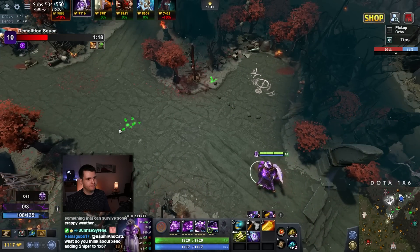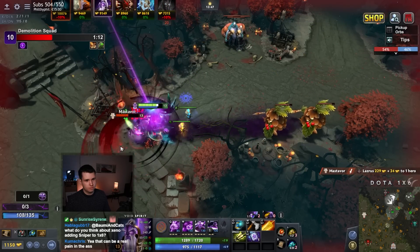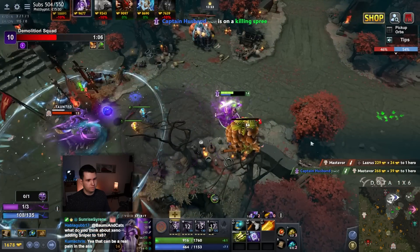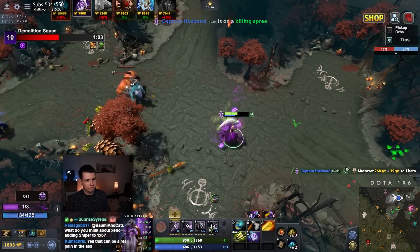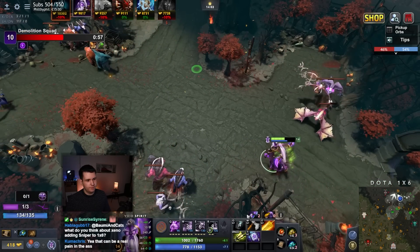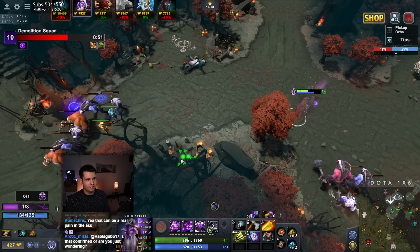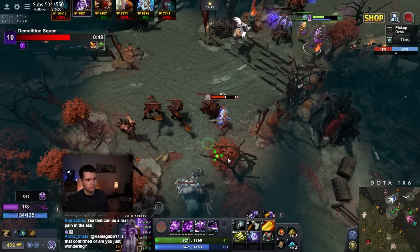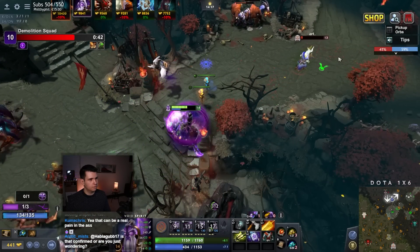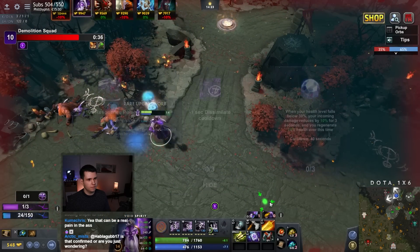So we definitely get a Shiva's Guard, right? There's a Juggernaut. There's a Zeus, which is a little bit annoying, but maybe. You hit me — I'm still smoked though. That's intense, that's crazy. It didn't want to skip over there. I don't think I can catch this now. And now I have to deal with you? This is just becoming more and more fun by the second.